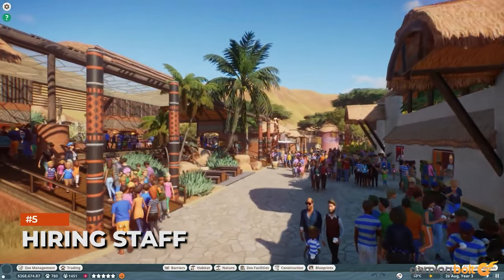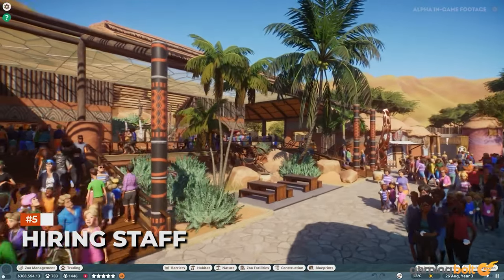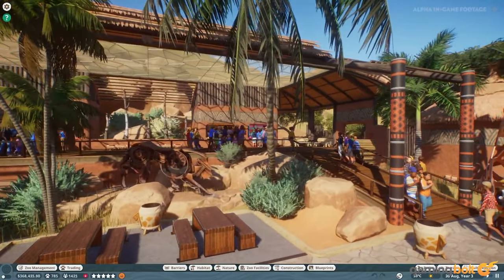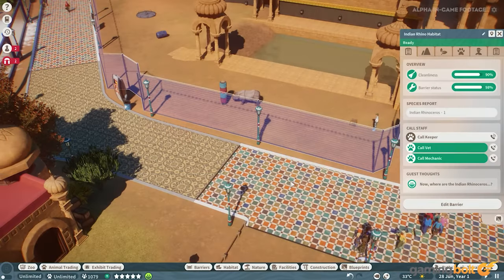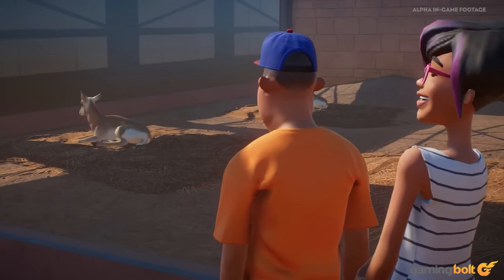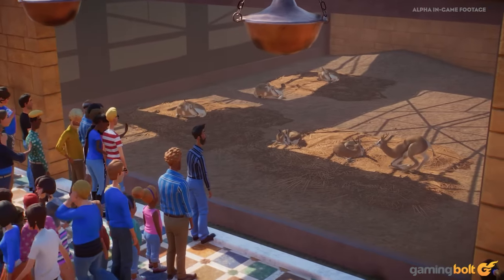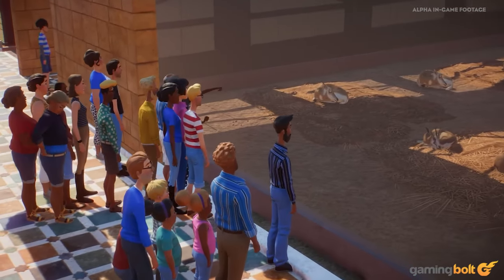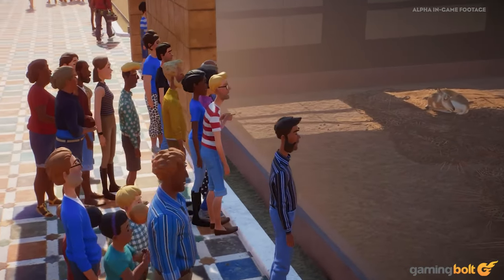When constructing your ideal zoo, getting the right animals and satisfying their needs is only one part of the job. You also need to hire staff, from caretakers and mechanics to security guards and veterinarians. Of course, they also have needs, with happiness ratings depending on their workloads, salary, and working environment. Pay attention to their thoughts whenever possible, since they just might slip what they're lacking. They can also be trained to become more effective at their work.